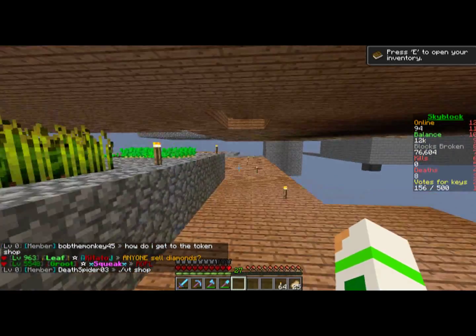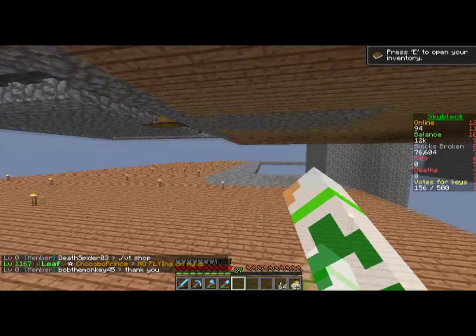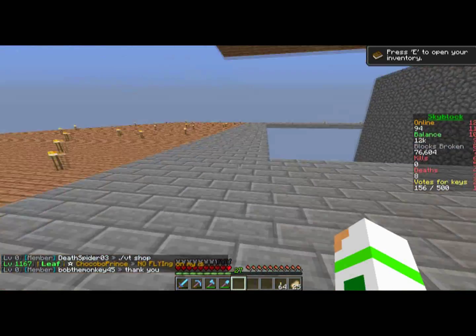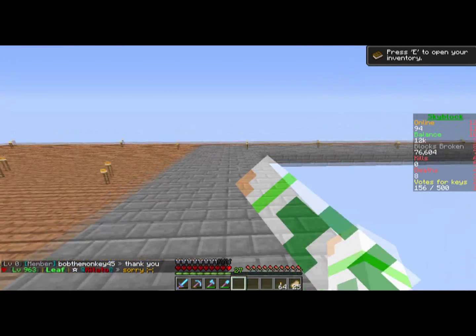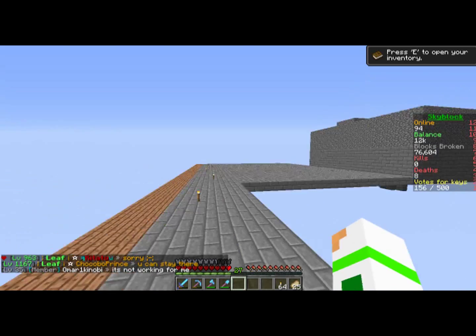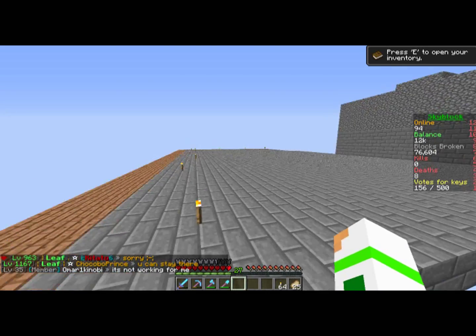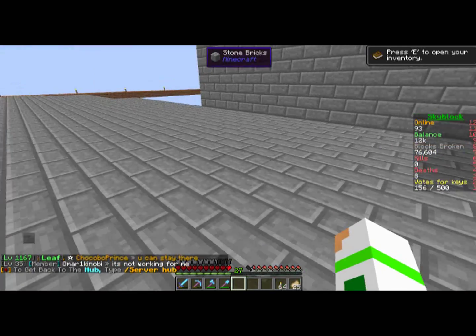Whenever we come over here you'll see that big thing over there — I'll show it to you soon. I've just been expanding the iron island using stone bricks instead of wood to gain IS level. We've got a huge platform right here which is where we're going to be building today.